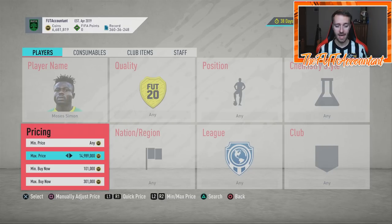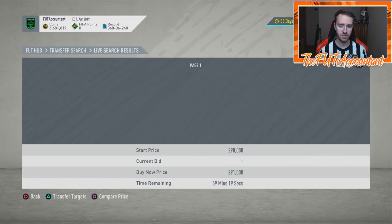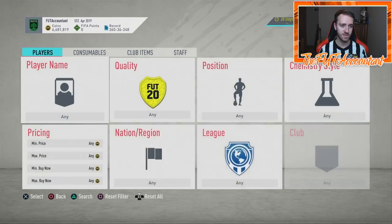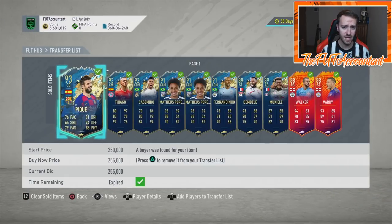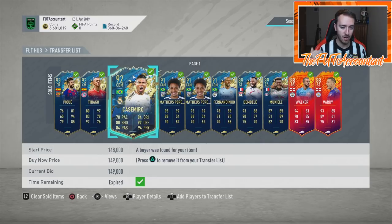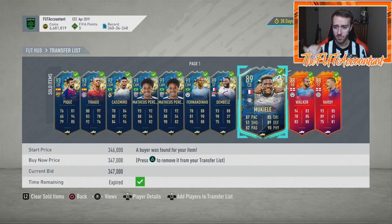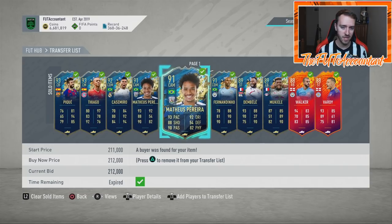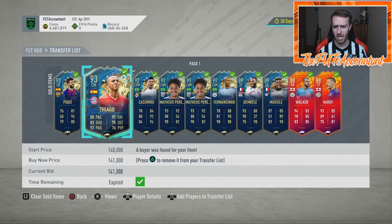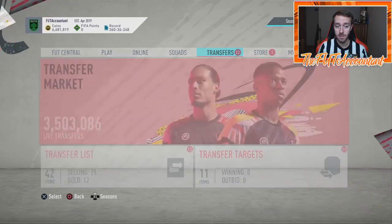Moses Simon is really hyped up — a lot of people like him for his stats, but I still think he's overpriced. On Xbox he's around 180k, which is way more realistic than 300k on PlayStation. As for things you can be doing right now — I flipped a few cards today, mostly chem style trading. Casemiro: bought for 128k with a shadow, sold for 149k. Dembele: bought at 97k, sold at 110k. Mukiele with a shadow: bought for 317k, sold for 347k — a really nice profit. Fernandinho I snagged on a snipe around 220k. Small profits, but that's what you can be doing right now.